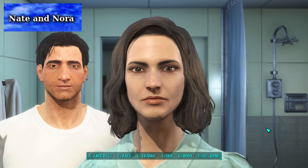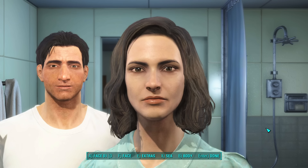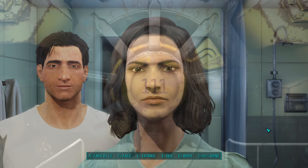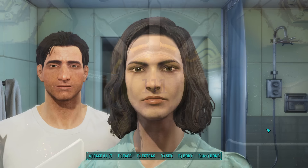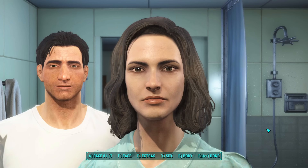Nate and Nora refers to the canonical real names of the two protagonists you can play as in Fallout 4. Nate, a soldier before the bombs fell in 2077, fought at the Battle of Anchorage, while Nora was a lawyer. If the player decides to play as one, then the other will ultimately be killed in a cutscene in Vault 111, which uses cryogenics to freeze people for long periods of time — until the Institute gets involved and steals your son. Nate is now commonly known on the internet as John Fallout.